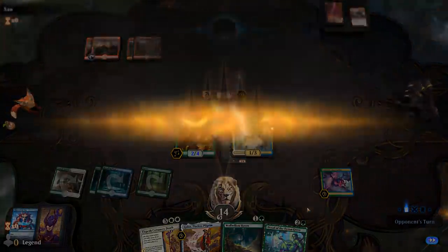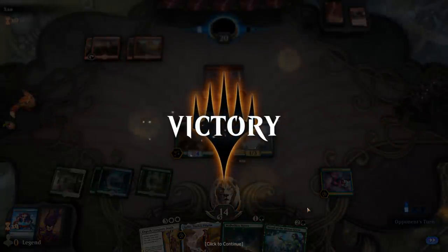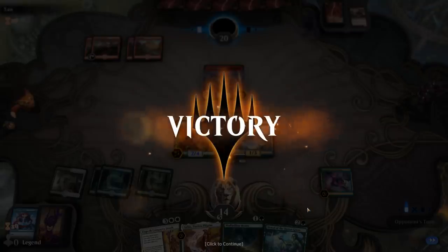The opponent just concedes — maybe a bit of an early concession but I guess they didn't have an answer for Deputy and we had the Incarnation going. Next turn we could have played Haven to trigger constellation, then Dryad to trigger constellation again. At four toughness, unless they have a Slaying Fire or Lava Coil, the red deck doesn't have great answers for Champion. And once we get Champion going we can definitely win the game from there.